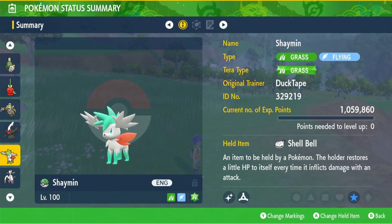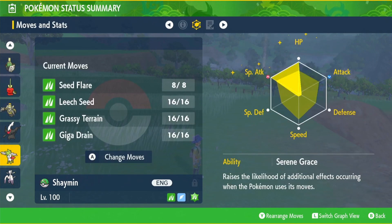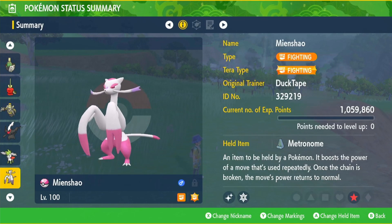Next is shiny Shaymin-Sky — grass type terror, item Shell Bell, EVs in special attack and HP, modest nature, Serene Grace as the ability, and the moveset: Seed Flare, Leech Seed, Grassy Terrain, and Giga Drain.